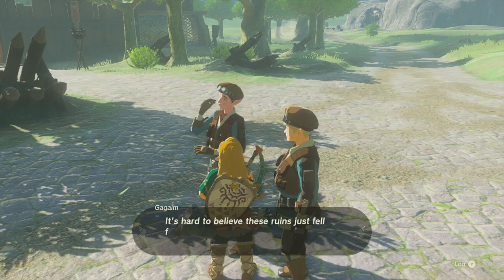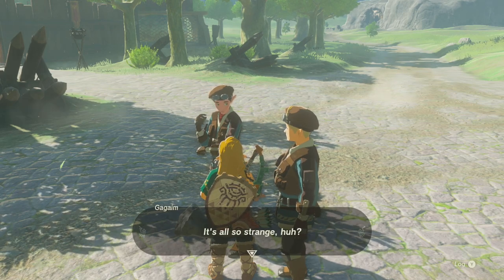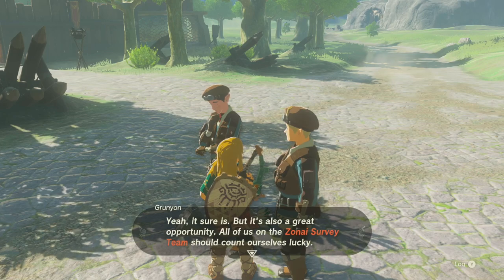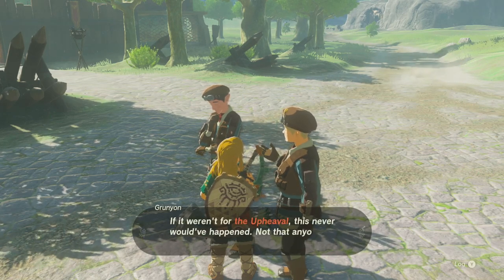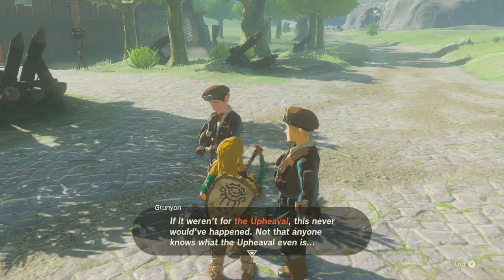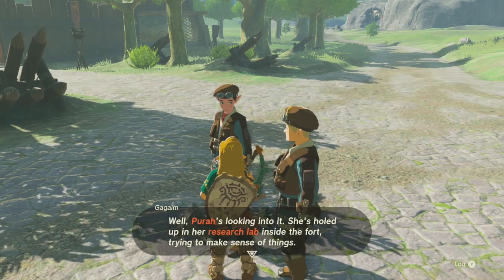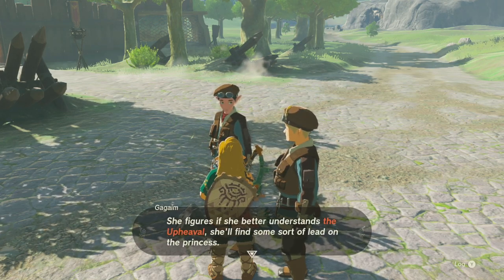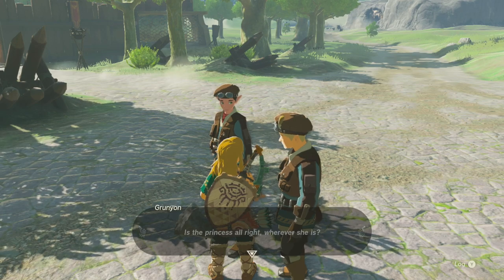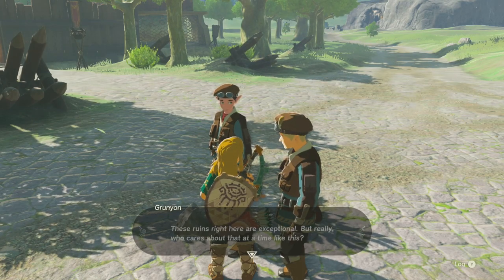Hyrule Castle Runes. It's hard to believe these runes just fell from the sky — they're the age of legends, and now they're here. It's also strange. But it's also a great opportunity. All of us on the ZoneEye Survey Team should count ourselves lucky. If it weren't for the upheaval, this never would have happened — not that anyone knows what upheaval even is. Well, Porra's looking into it. She's holed up in her research lab inside the fort, trying to make sense of things. She figures if she better understands the upheaval, she'll find some sort of lead on the princess. But so far, nothing. Is the princess alright? Where is she?